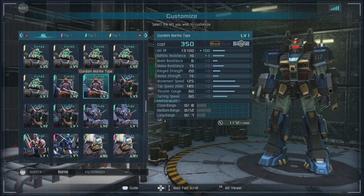Ground-capable only general, with a ballistic resistance of 15 — the plus ones from the enhancement — a beam resistance of 6, and a melee resistance of 15. A range strength of 20, a melee strength of 15, a movement speed of 125, and a press gauge of 60. For parts, we have close range of 8, medium of 12, and long of 7.